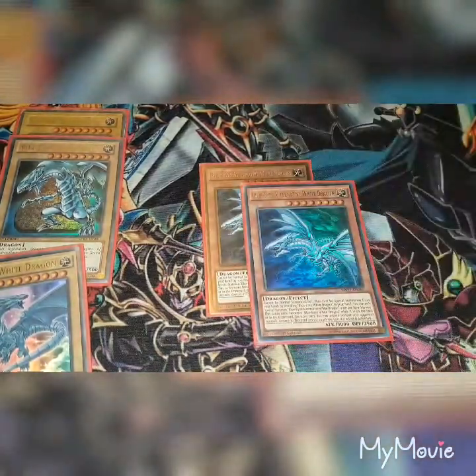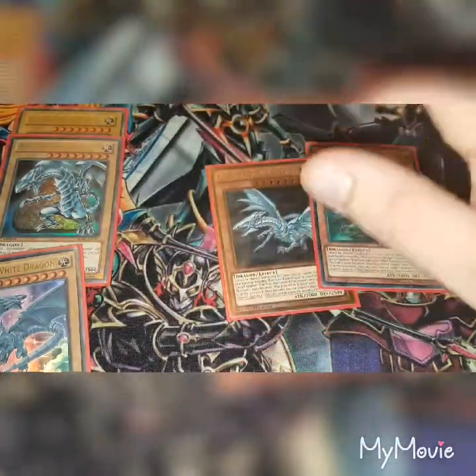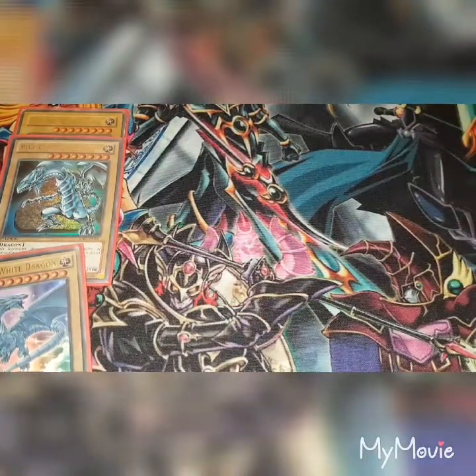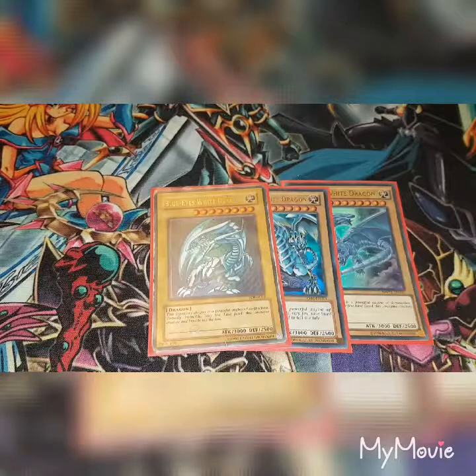The two Blue-Eyes Alternative Dragons cannot be normal summoned or set — they must first be special summoned from your hand by revealing one Blue-Eyes White Dragon in your hand. You can only special summon Blue-Eyes Alternative White Dragon once per turn this way. This card's name becomes Blue-Eyes White Dragon while it's on the field or in the graveyard. Once per turn, you can target one monster your opponent controls and destroy it, but this card cannot attack the turn this effect is activated — that's why I run it at two. And to finish off, three copies of the Blue-Eyes White Dragon. That's it for the monsters; I do have an extra deck which I'll cover later.